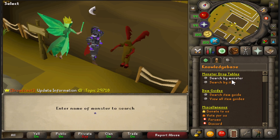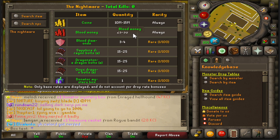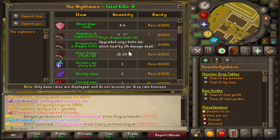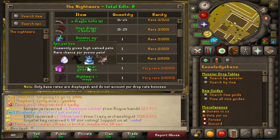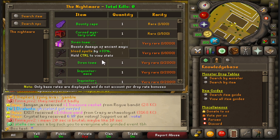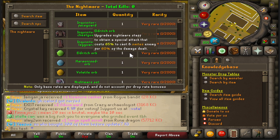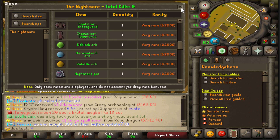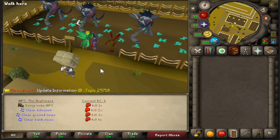I'm always going to get 10 to 15 million cash, 25 to 35 blood money, and three to four blood diamonds. There's a 1 in 100 chance for a donator mystery box, same for the cape, 1 in 500 for the cursed mystery crate, 1 in 1000 for the epic pet mystery box, 1 in 1000 for the Nightmare staff, 1 in 2000 for the Siren's tome, 1 in 2000 for Inquisitor pieces, orbs, and pets. Let's start the kill count.